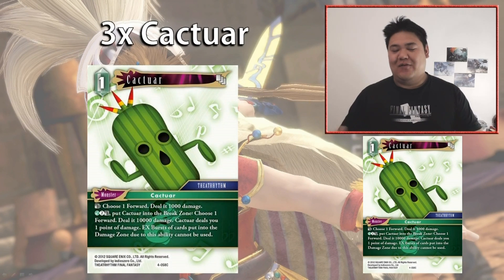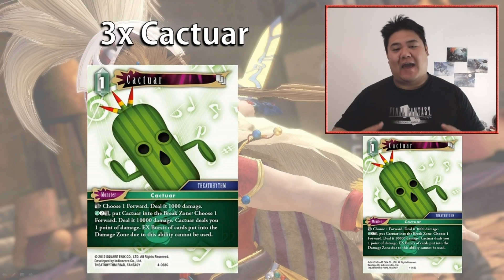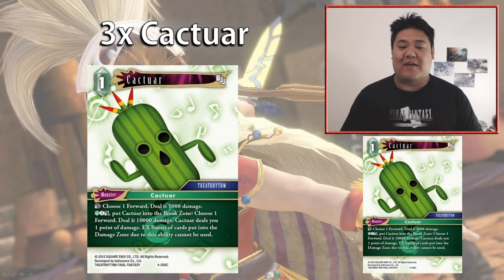Now the monsters. We have three copies of Cactar — obviously we've talked about how it combos with the majority of the forward cast. It's a one-cost monster, really cheap and efficient. Its ability is to dull itself and choose one forward to deal 1,000 damage. Because it's a monster you can use it on the turn it enters play immediately. It also has a secondary ability: for one Wind and pay two dull, put Cactar into the break zone, choose one opponent's forward and deal it 10,000 damage — though Cactar deals you one point of damage and EX bursts cannot be used from damage dealt this way.